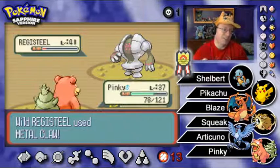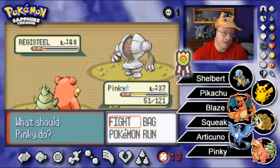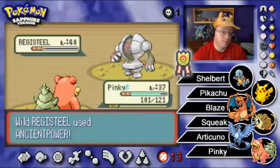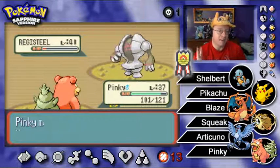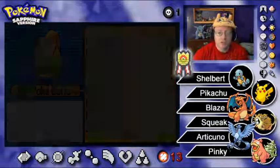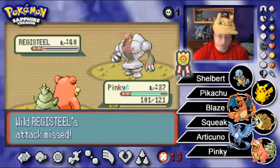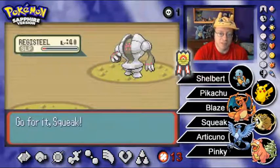Metal Claw connected but we resist that. I'm going to heal — Super Potion should do the trick, getting Pinky up to 101 HP. It missed the Ancient Power. Let's yawn Registeel back to sleep again. Would it be something if I can capture both remaining Regi Brothers in one episode? I'd be okay with that. Let's throw another ball to burn a turn — 25 Pokeballs left after this. I think we're going to get this capture eventually. Going to take about two more Super Fangs to get down to that tiny red sliver, but Squeak is up to the task.